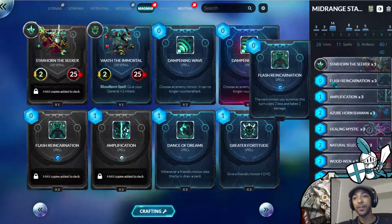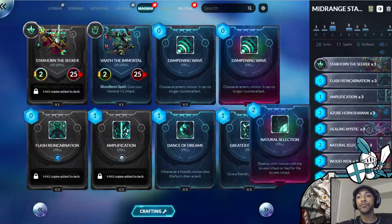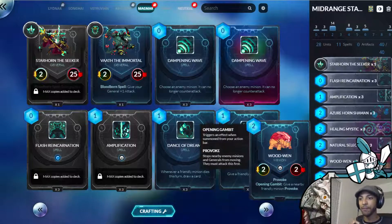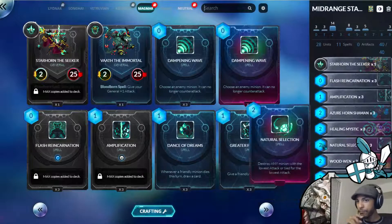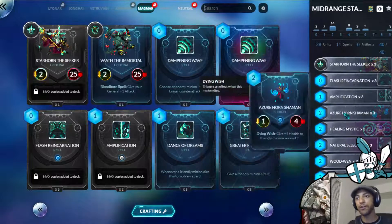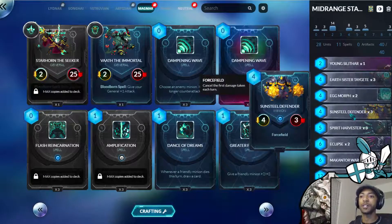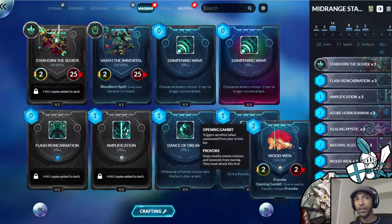We've got three Flash Reincarnation, three Amplification, three Azure Horn Shaman, three Healing Mystic, three Natural Selection, and two Woodwind. Woodwind is a minion you don't really see a lot — a two mana 2/2 with Provoke and an opening gambit to give another nearby friendly minion Provoke. This allows us to turn the Azure Horn Shaman into a provoke target, making it even harder for our opponent to play around properly. We can also turn our Sunsteel Defender or Spirit Harvester, any of our larger minions, into provoke units to lock down our opponent further.